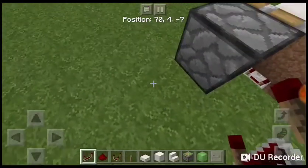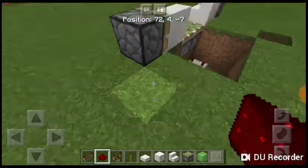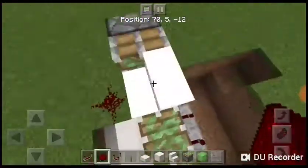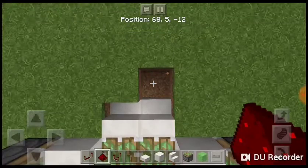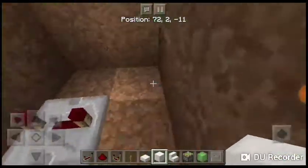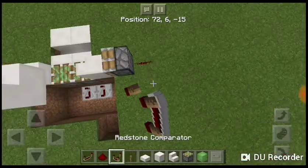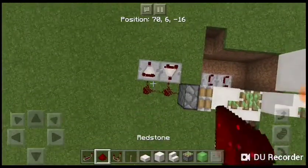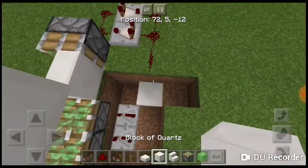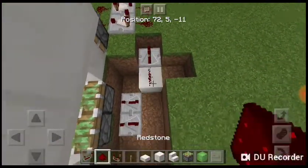I think I can actually make this smaller. Come to this side — I actually forget what I did, but I'll just improvise. So now you want to put a piece of redstone there, a comparator, and another comparator. This is the first pulse extender. Then place redstone, a repeater set to one tick, and two more pieces of redstone.